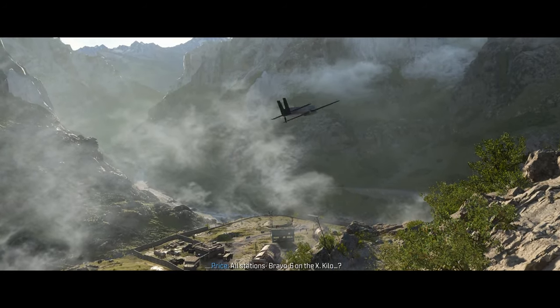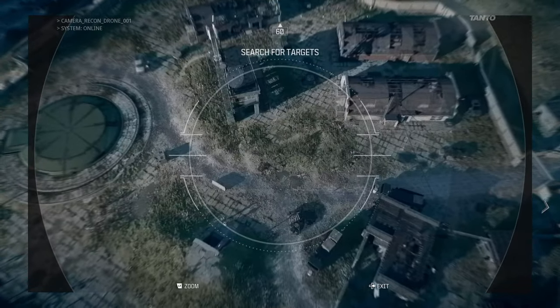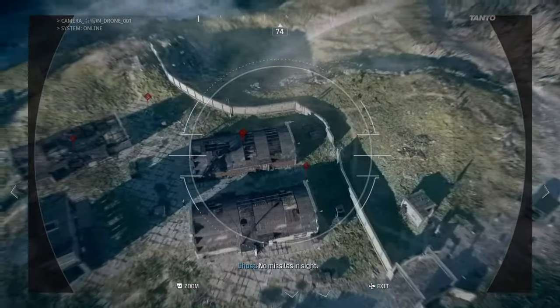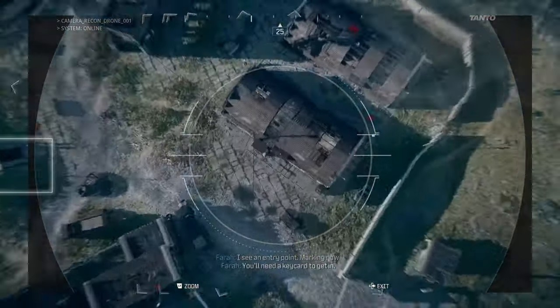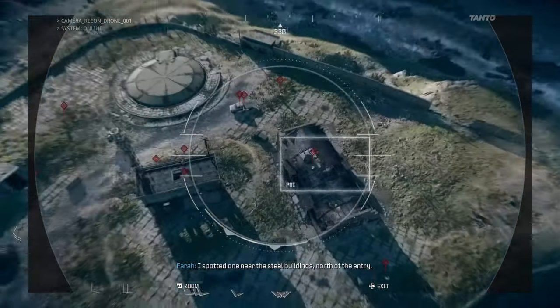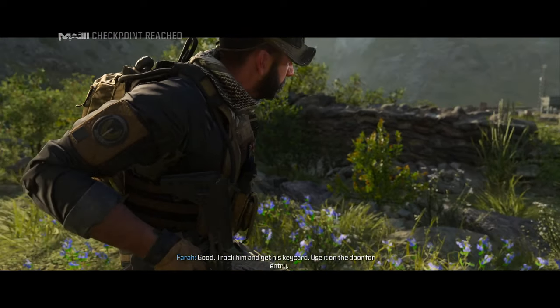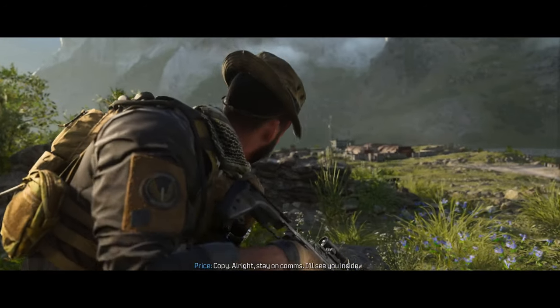All stations — Bravo set, Kilo set. Copy. Your drones on station — you and Farrow have the con. A lot of Russians — Kony's brought an army to his extent. No missiles in sight. They're in the bunkers then. I see an entry point, marking now. You'll need a key card to get in. There's fucking Russians everywhere. Holy shit. Red beret — I spotted one near the steel buildings, near the entry. That's my target. Track him and get his key card, use it on the door for entry. I know another way in. Copy. I'll see you inside.